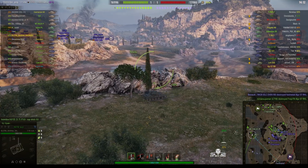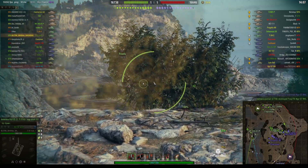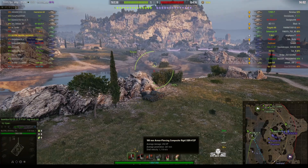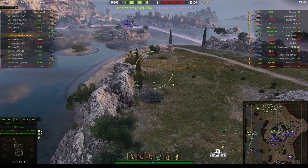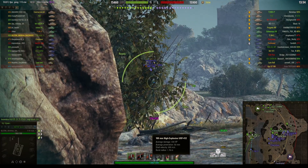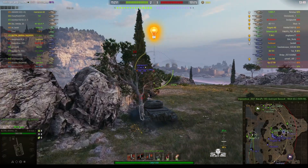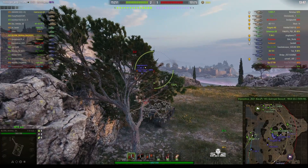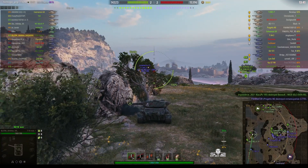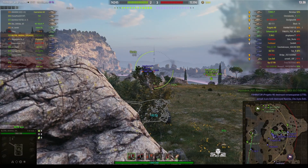It's got a 100mm gun capable of 250 alpha, penetrating 190mm with standard ammo. With premium APCR it will go through 247mm. It also has HE rounds doing 330 alpha but only 50mm penetration. It is basically a slower but more heavily armoured version of the T-44. It's a premium tank, so you can buy it in the gift shop or purchase it for gold.